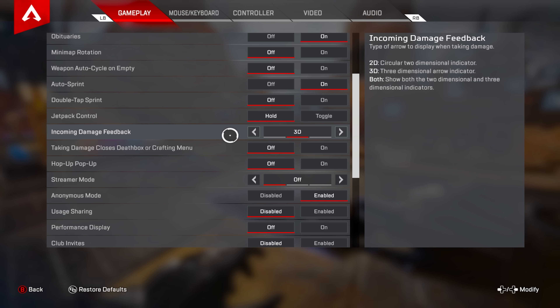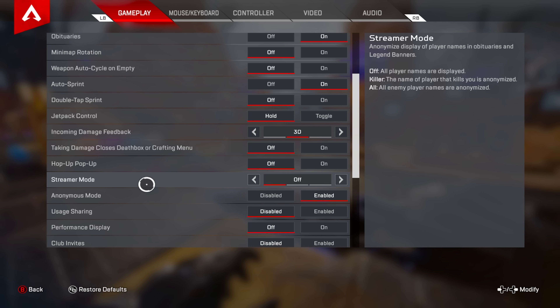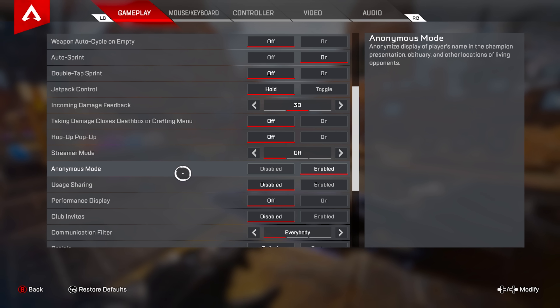Incoming damage feedback: keep it on 3D. Taking damage closes death box or crafting menu: keep it off. If you're looting a box and someone with a charge rifle from across the map hits you while you're in the box, it's gonna kick you out — you won't be able to get the armor swap or loot. Keep this off, trust me. Hop-up popup: I keep it off.